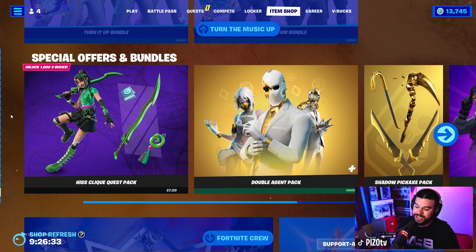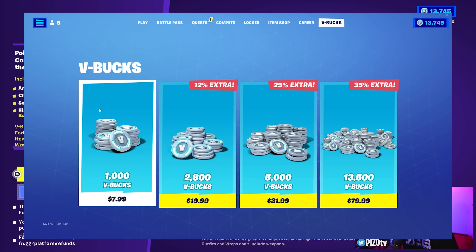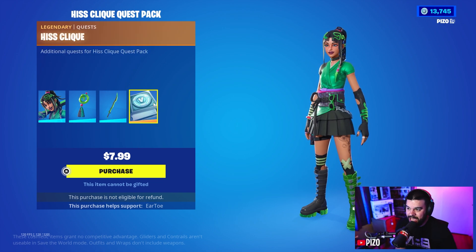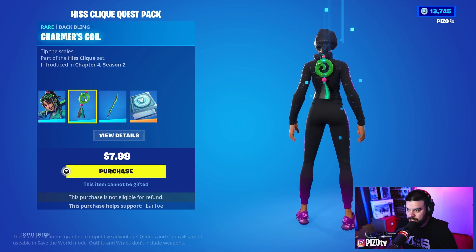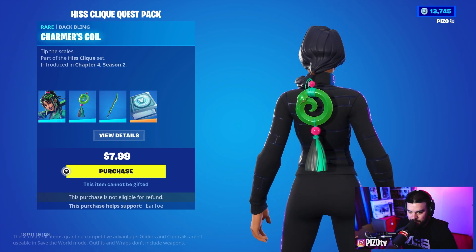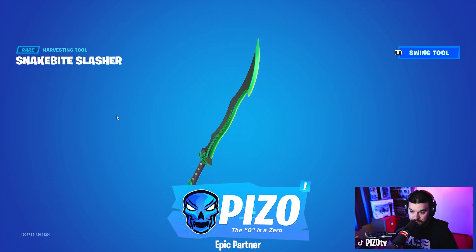The Hisclick Quest Pack is in the special offers and bundles tab for 7.99, which is the same price as buying 1,000 V-Bucks, which you can also earn by completing the quests. After purchasing this pack, we have the Anaconda outfit — not a huge fan of outfits styled this way personally. The Charmer's Coil back bling is a snake, which is actually pretty interesting and unique. Then the Snake Bite Slasher as well.